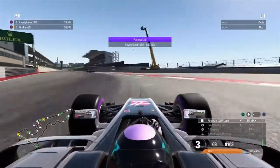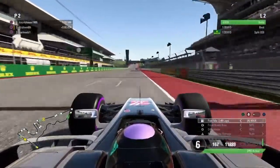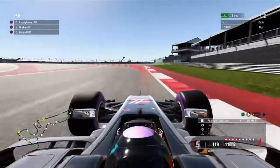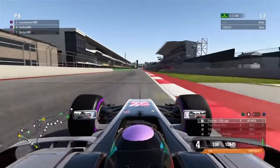Coming up to the end of our banker lap. I had a pretty poor start — it was okay, like 33.6 is fine, but I knew it could go a lot quicker. You can see it by the delta there. I really got the last corner messed up on my opening lap.